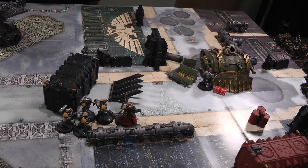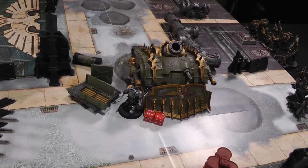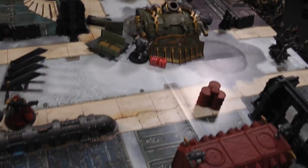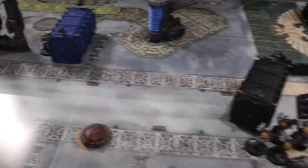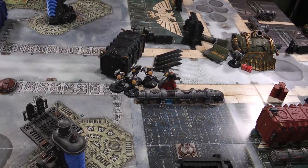Mike concedes at the start of Death Guard turn five. The Plague Burst Crawler is engaged in melee and can't shoot — it could fall back and claim an objective for two points, but Will holds two objectives for four points plus one for Slay the Warlord — five victory points to two. Space Marines win.